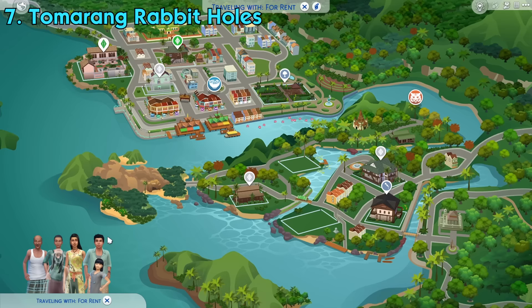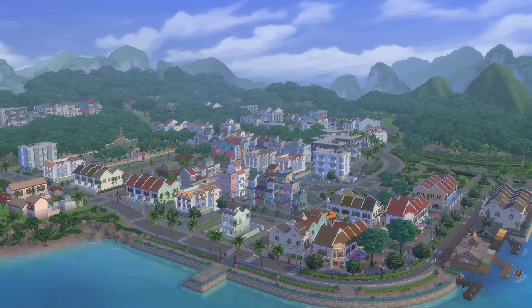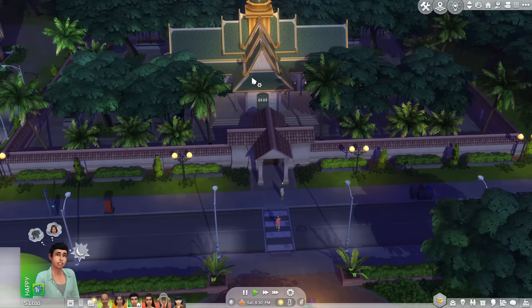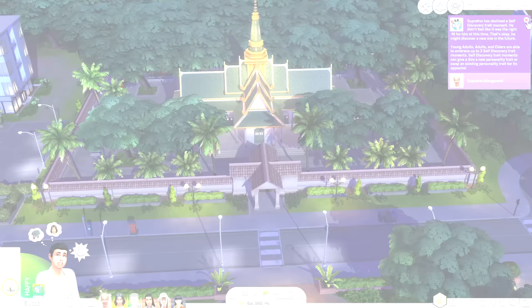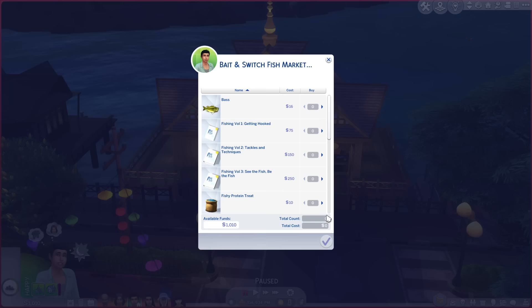Tomarang, the new world from this pack, is honestly a pretty small world — it only has 2 districts and a total of 9 lots. The world also has various rabbit hole buildings, meaning buildings and places that can be entered but you can't see what's happening inside. In Morensong district, there's a temple called Tinsu Temple that you can visit, and while it looks great, it'll just give you a simple happy buff after entering. There's also a local fish market that you can enter to buy some fish and its related items.